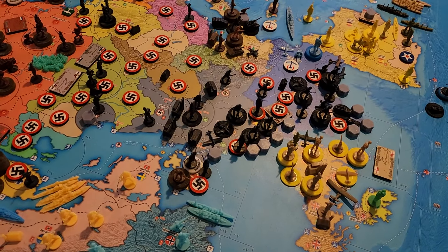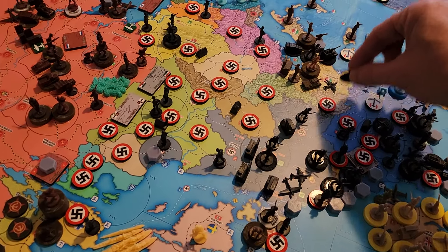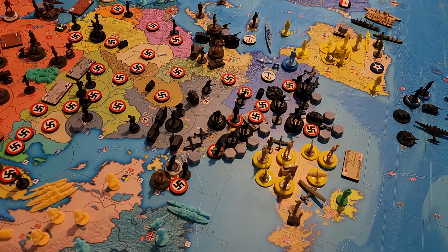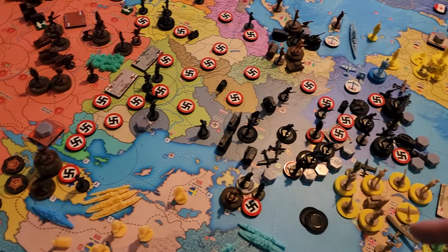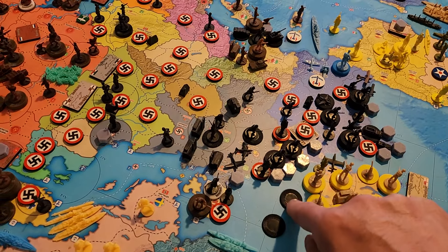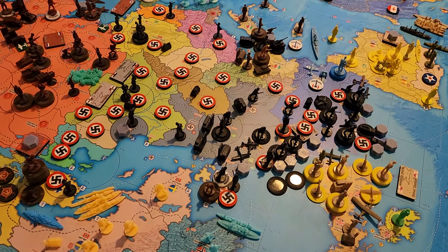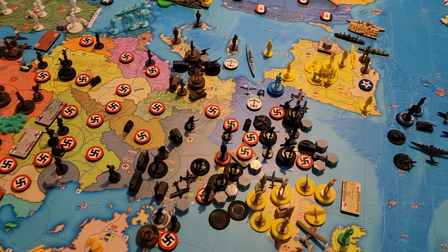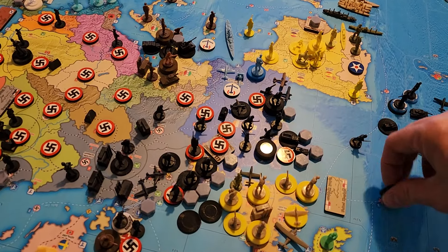Two jets in West Germany — one flies down one-two-three to Northern Italy for the German portion there. Four infantry in West Germany: two come out, one goes into Belgium, one into Netherlands, giving four each for infantry there. Two of our three infantry in Paris move into Normandy, bringing us up to eight infantry in Normandy.